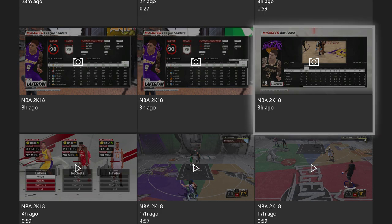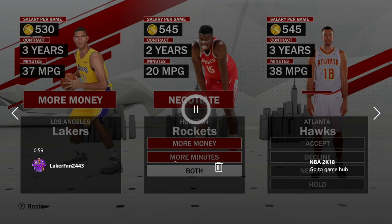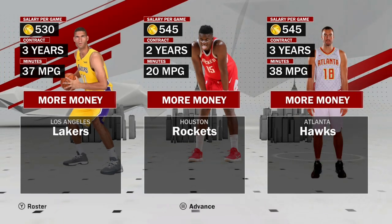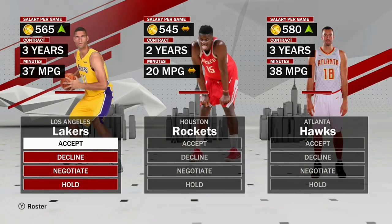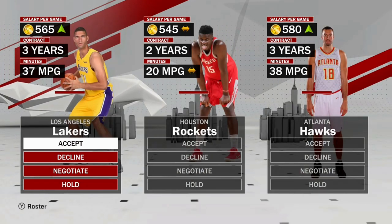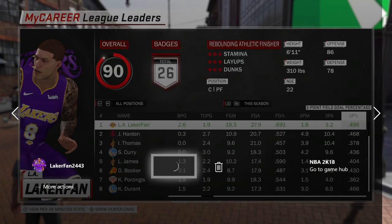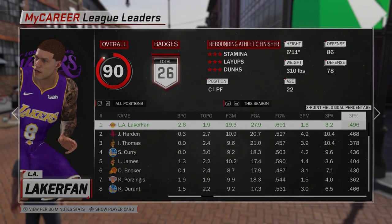Now I'm going to show you guys some screenshots. This is just at the end of the year — I was picking my team, going back to the Lakers. This is also a tip for making more VC: ask for more money on each team. I was at 530 with the Lakers the first time, then went up to 565. Ask for more money each time. Point is, you can get more VC out there. I scored 160 points on 76 of 84 shooting.